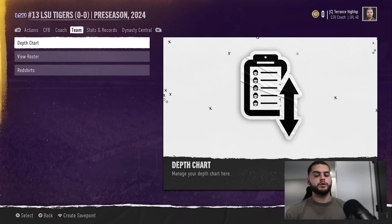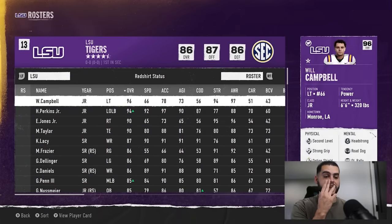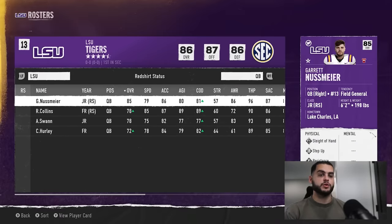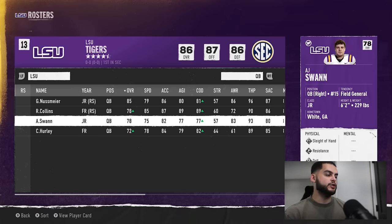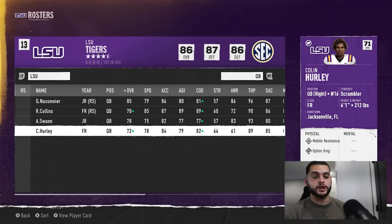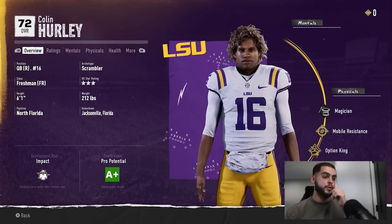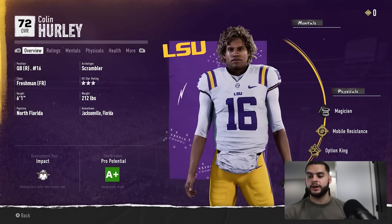Before you get into recruiting, go to your roster and look at everyone's dev traits and classifications. For instance at quarterback, Nussmeier is a redshirt junior — he still has time to play so we don't need to freak out, but we'll want to recruit a top guy since he's not a 90-plus overall franchise QB. Check out your freshmen first: if a player is normal dev, I'm probably not redshirting them — just having them as a backup.